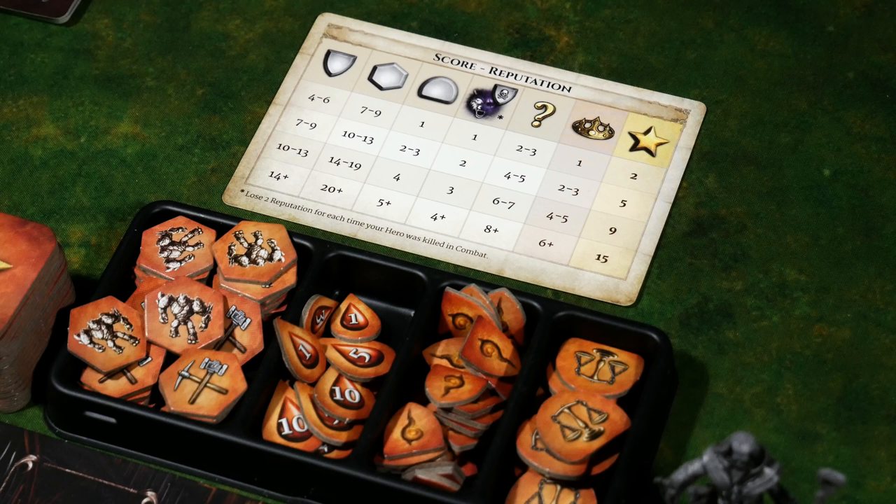Here is one of a number of really handy reference cards you'll want to keep close by. This will help with scoring in the endgame and help you make crucial decisions as you move through the scenario. Across the top there are a number of icons. The most important one is on the far right — the gold star — which represents reputation. Going row by row down from the star, you get two, five, nine, and fifteen reputation based on how many tokens or things you've triggered during gameplay.